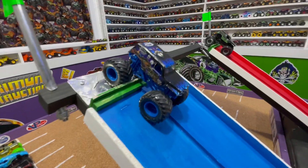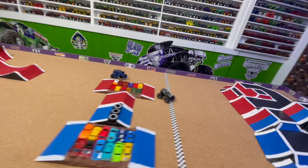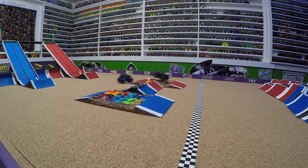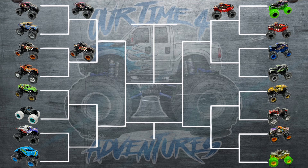Up next we have Son of a Digger in the blue lane racing Overcast Grave Digger in the red lane. Son of a Digger turns left into the red lane, Grave Digger a little rough over the crush cars but takes the win. In slow-mo, they look pretty good coming down the ramp and then boom, Son of a Digger just turns left. Overcast Grave Digger with a nice smooth jump, up over the crush cars to the line for the win. In the first round we've had some nice even racing with two trucks from each series moving on.